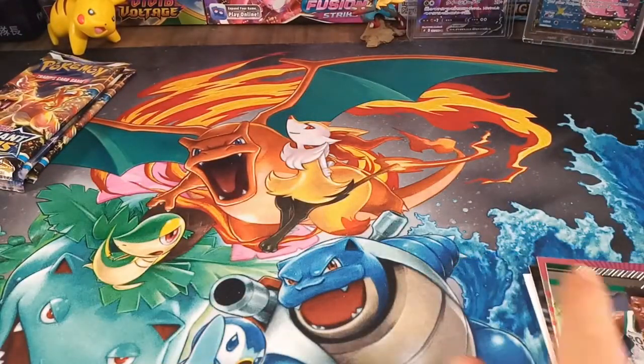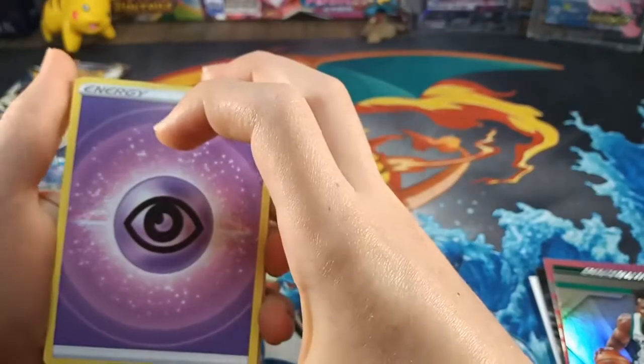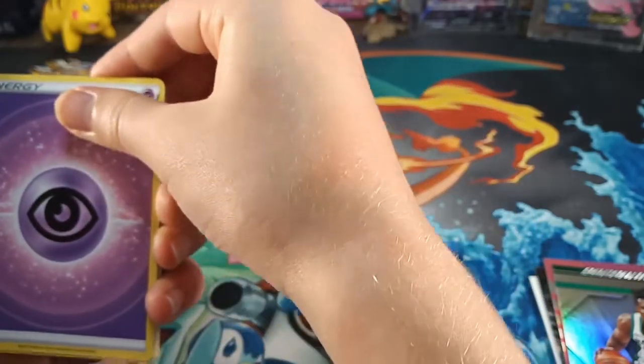Let's get into one of our Brilliant Stars packs. What I think is cool about these is the energies are different, and I am really excited to see what color energy we can get and see if we can get the V-Star. Oh, so this is the energy we get — I really like it, just because I've never really seen it before and it's a big change.